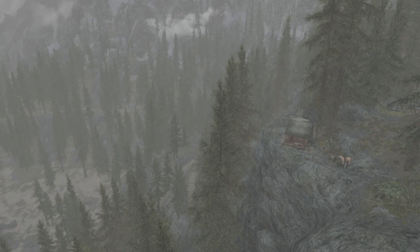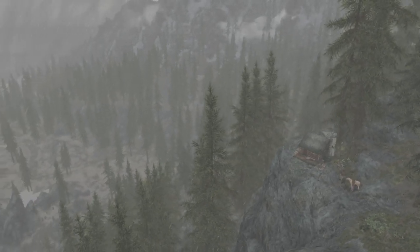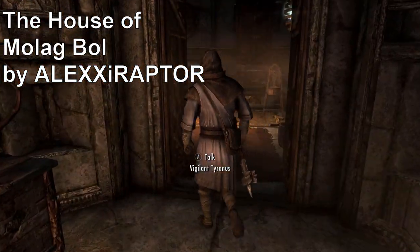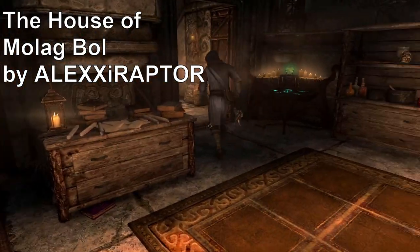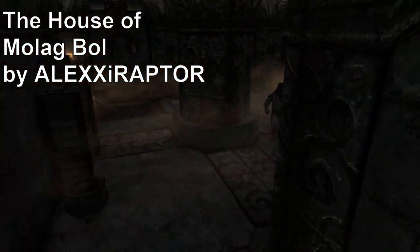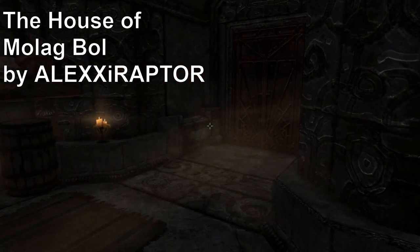And since it's brand new, be sure to tell them that Dark Knight of Thrones sent you. Up next we have another player home entry — The House of Molag Bal. I don't know about you, but especially early in the game when I'm low on coin, I need a place to store my keepsakes but can't quite afford a house. After completing the quest House of Horrors, the great Molag Bal allows your puny mortal self to take care of his house while he's gone.